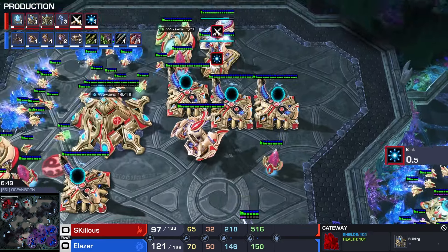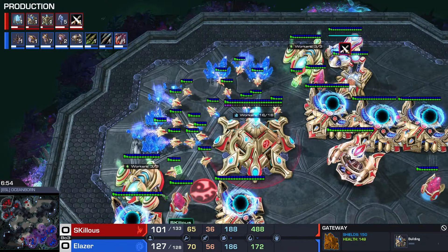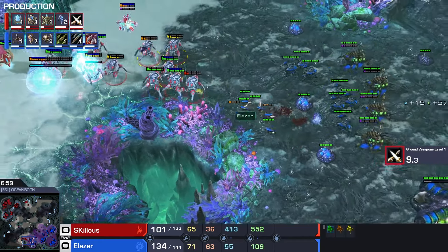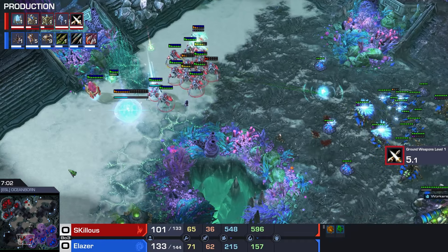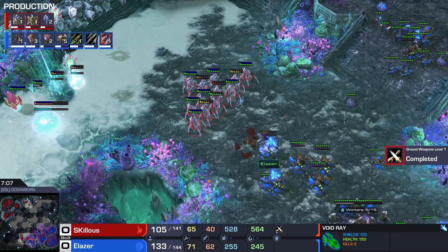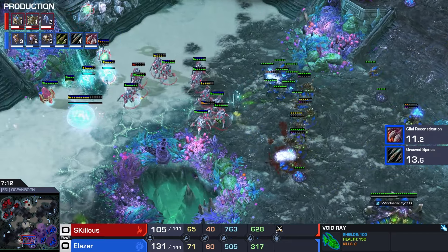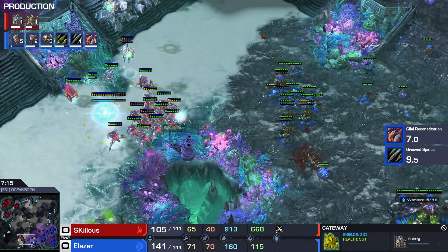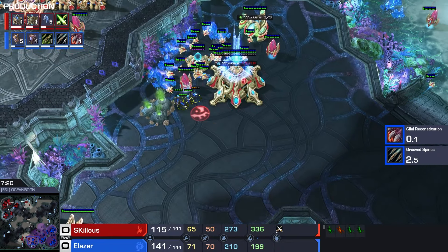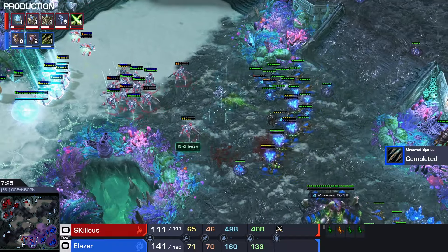So that's a lot of gateways. We have plus one but only five gases. Skillis is going to be making a lot of Stalkers and just attacking. He only has one Oracle here and this Void Ray is at home - wouldn't do much versus the Queens and the Hydralisks. All of the Warpins are being used at the front. Decent Stalker micro here.